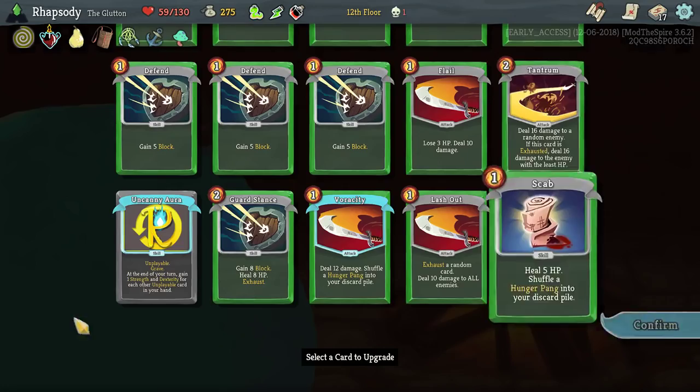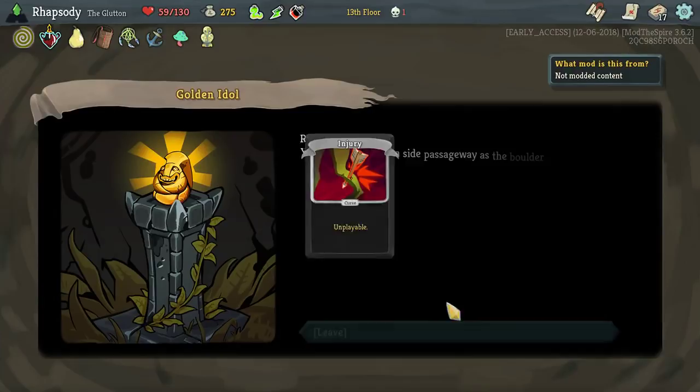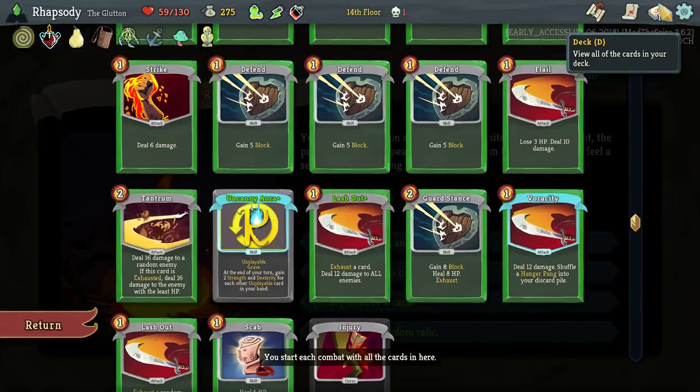A Hunger Pang. I'm going to upgrade Uncanny Aura, because it will become very relevant in boss fights, I believe. Ooh, Curse of Injury though — over losing 10 max HP. Yeah, I think that's probably not a bad idea either.